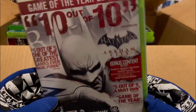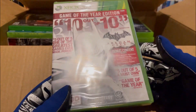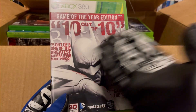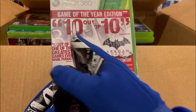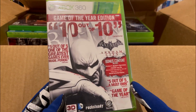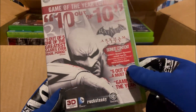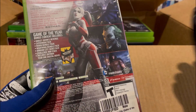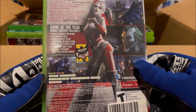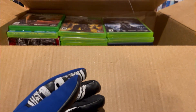Here we have Batman Arkham City, and this one is another sealed title. We got a couple of sealed games in here. They plaster this with all sorts of reviews — I always love this cover. Game of the Year Edition, 10 out of 10, 5 out of 5, Game of the Year. It comes with some bonus content, and seeing that it's not been used, it's pretty cool. It's got a sticker on it which kind of sucks, but that is Harley Quinn on it. I love that we get some sealed stuff in here.